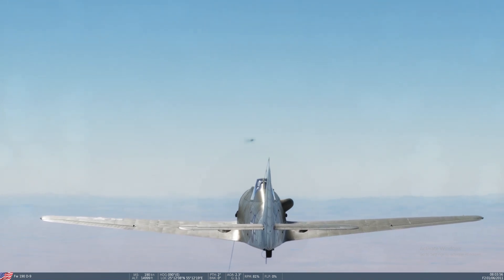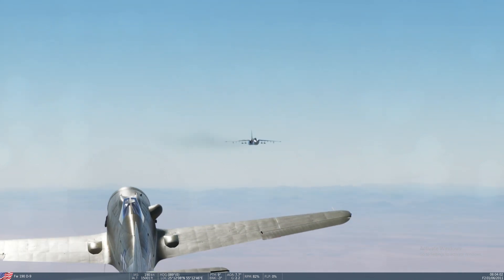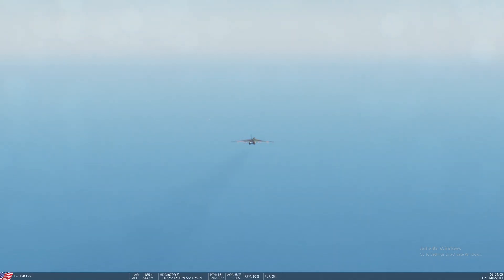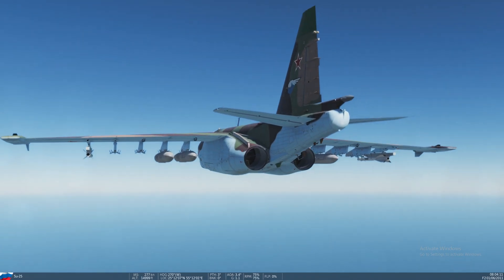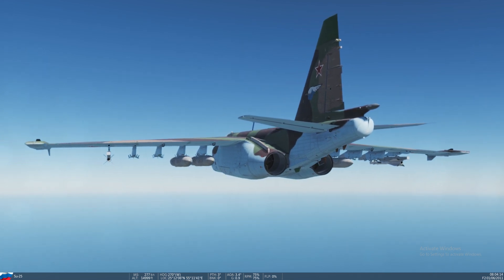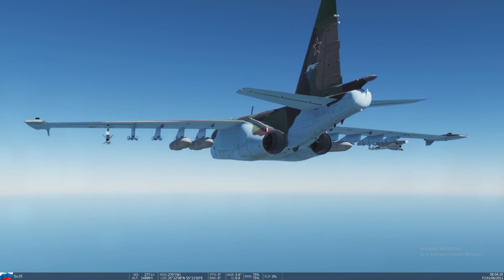Surely they see each other — it looks like they're just gonna fly right past each other. Sometimes they fly past each other and ignore each other and I have to go in and try to make them run into each other. There should have been an IR shot if he could have done it. That's a merge — the 190 has acknowledged the Frogfoot, but the Frogfoot for some reason is flying straight. I don't understand what he's doing, and this isn't really fair.